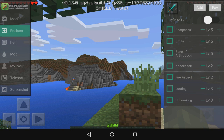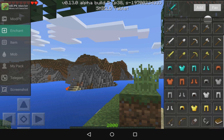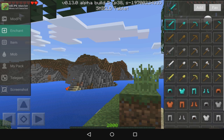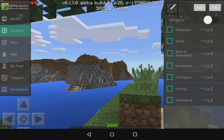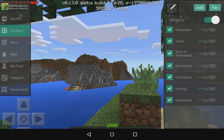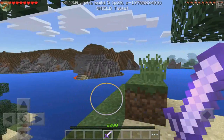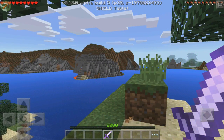Moving down, we've got the enchant section. You can select any item you want to enchant. Say we wanted an iron sword with infinite levels — we can max out everything and add it. In the middle of the screen it tells you it's been added. So if I back out, I have the infinite sword, which is pretty strong and powerful and going to cause a lot of damage.